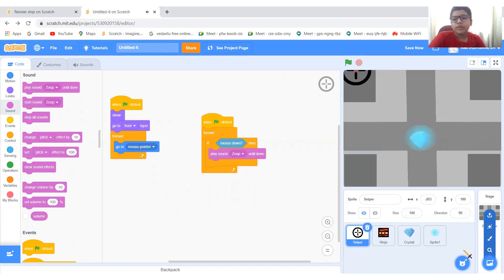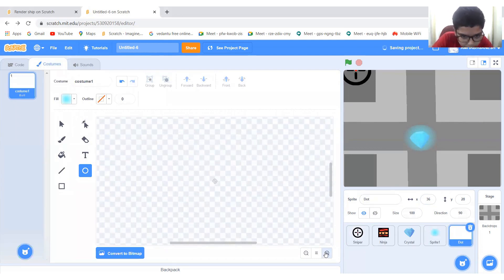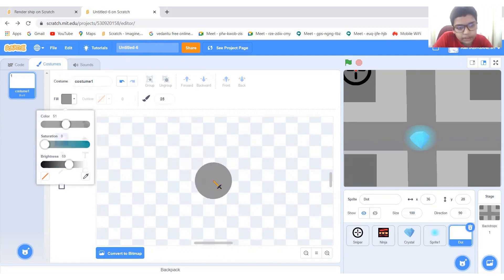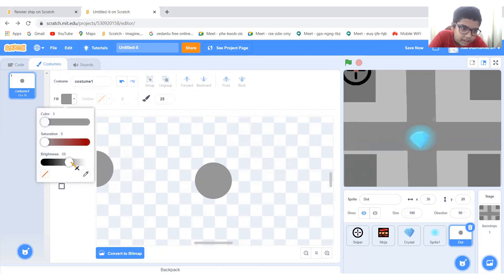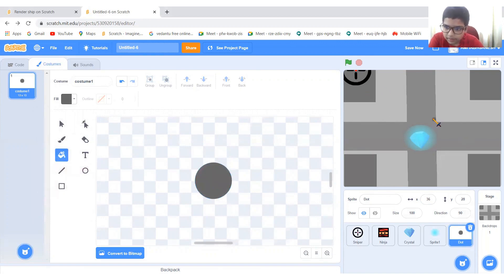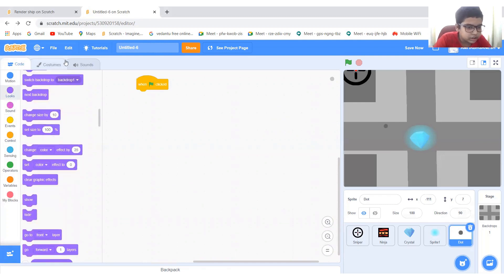Now let's make another sprite and call it dot. Zoom in — use the brush category, fill it with a very dark color. Make it size 25 and make the color darker. Now that looks good.